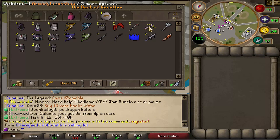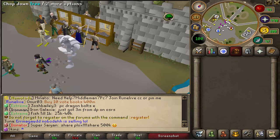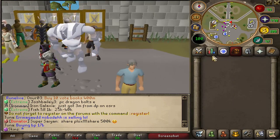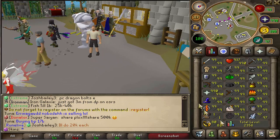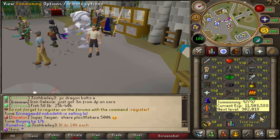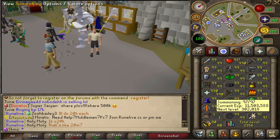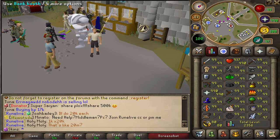I can already wear the Bandos and the Rapier, but I'll also be wearing the Z-Bow, Karasi, Armadil Crossbow — I can't wait to wear the ACB, I'm actually so excited to see what it can do — and the Flameburst Defender. But first we need to get maxed: 99 Dungeoneering and 99 Summoning.